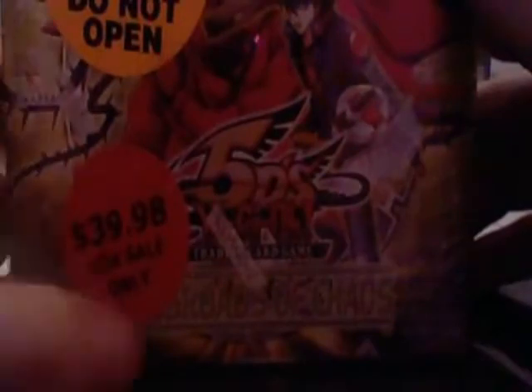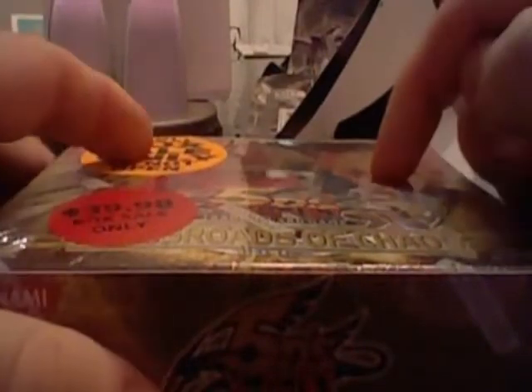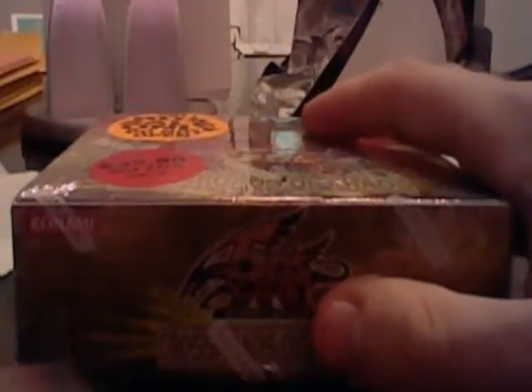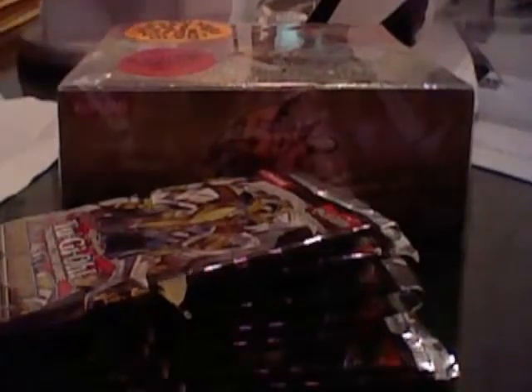There's not really that much in here, and as you can see I got it for $39.98, which is kind of a weird amount. There's not really much good stuff in here aside from Plague Spreader and Black Rose, which I already have. I also have a few packs of Hidden Arsenal 6, Omega Exceed, which I'll open first.